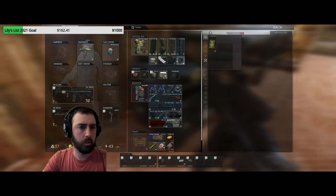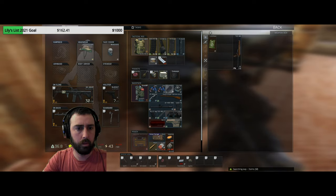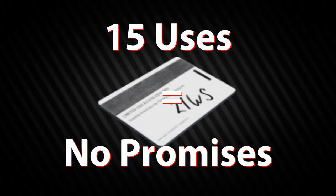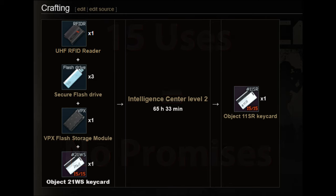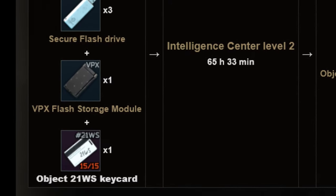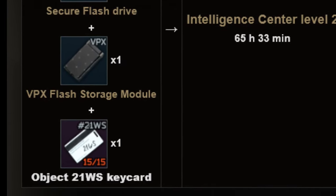In addition, the room also features two level 4 trooper armor spawns which only add to the volume. Finally, the keycard only has 15 uses. Although our results almost guarantee a positive return, the limited use may dissuade some players. If a player wishes to use their keycard to craft an 11SR keycard, then they further reduce its return to only 14 uses.